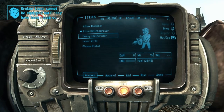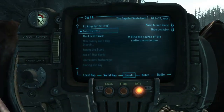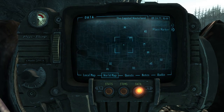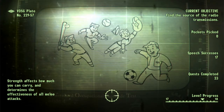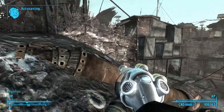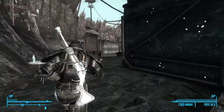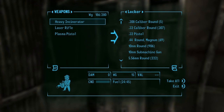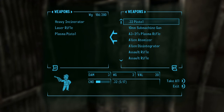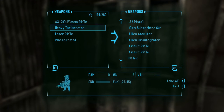We got a heavy incinerator, though it's broken. You'd recognize the incinerator from New Vegas if you've watched that playthrough. Let's go all the way back to Megaton, drop the power armor off, grab some more health. I don't want to use the alien weapons because they'd make the DLC way too easy.